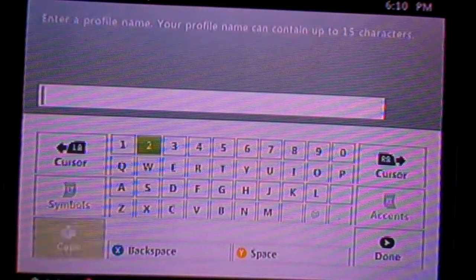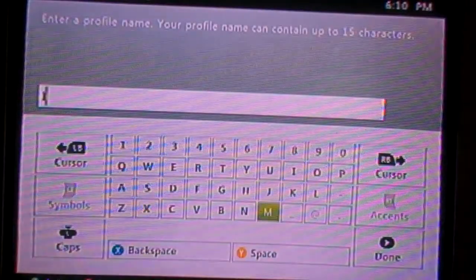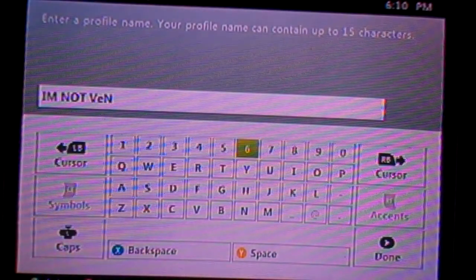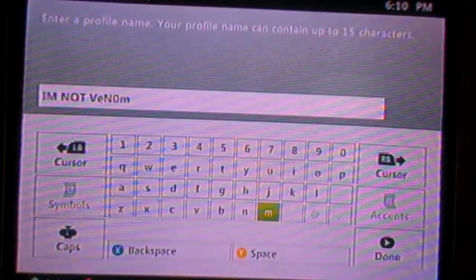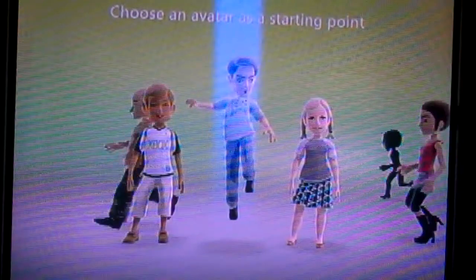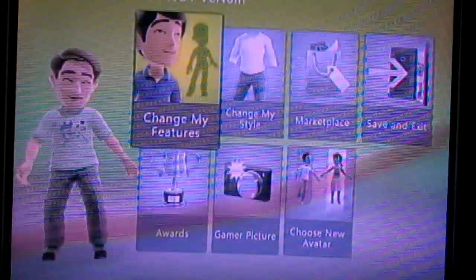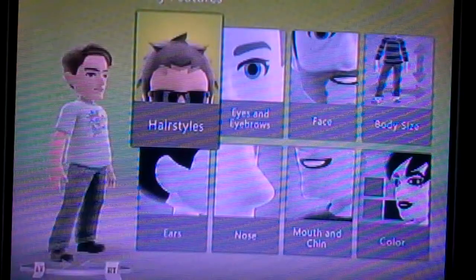Alright. Okay, here we go. Whoopee, just sent into the Avatar Editor. Oh my god, I gotta go through this crap. Why did I do this? Okay, so what you gotta do is go to change my features. Have your thing scroll over hairstyles — it doesn't really matter.